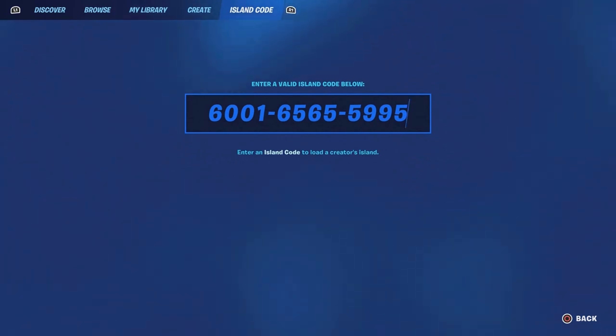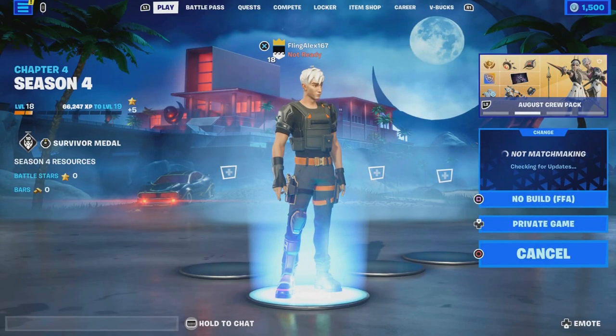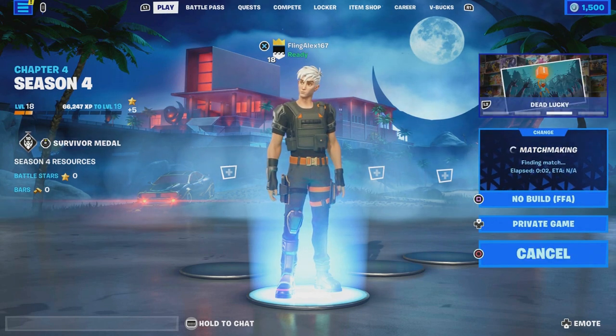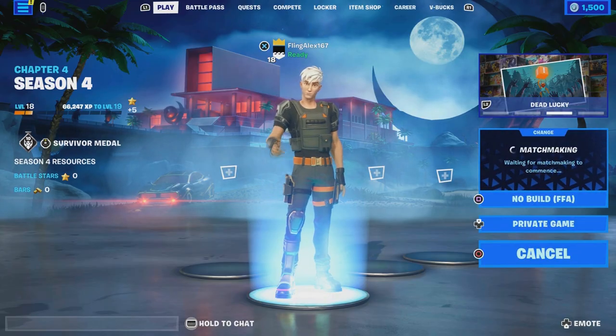The map code for this one is going to be 6001-6565-5995. Make sure you guys enter that map code and we are going to basically start it up. I'm going to show you how easy this is so you guys won't have any problem at all, and it's just going to be pretty fast.